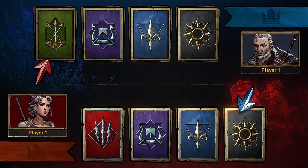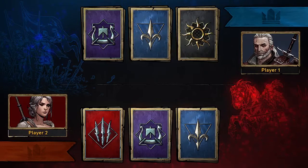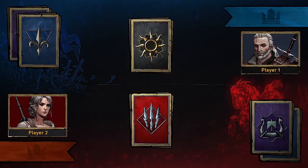Opponents will be able to ban, in secret, a chosen enemy deck at the beginning of each game. Once the players have each banned an enemy deck, they will choose one out of their three remaining decks to use for their first match.